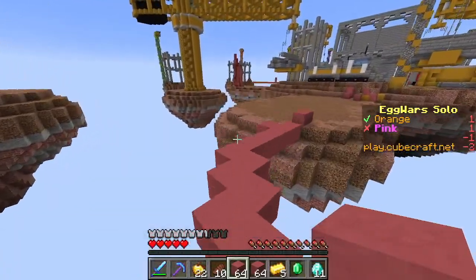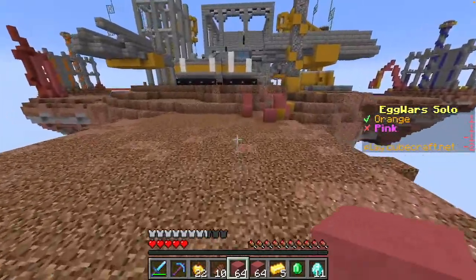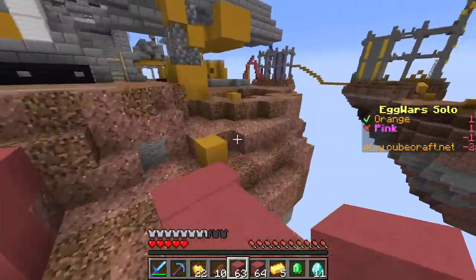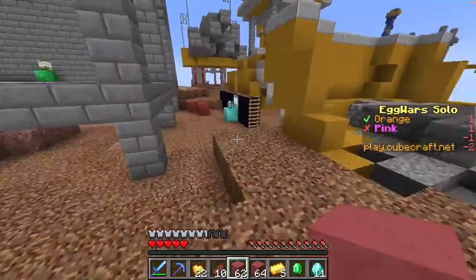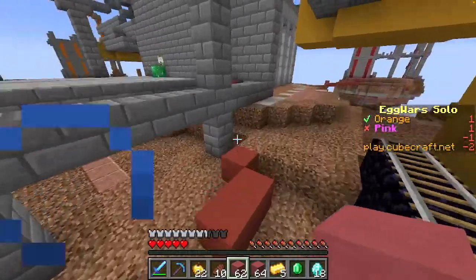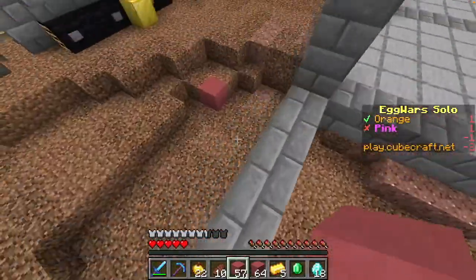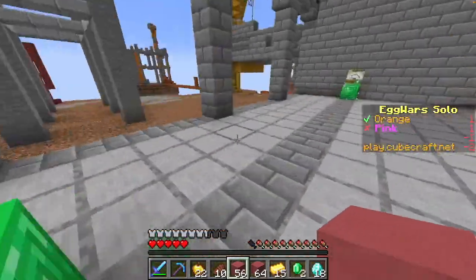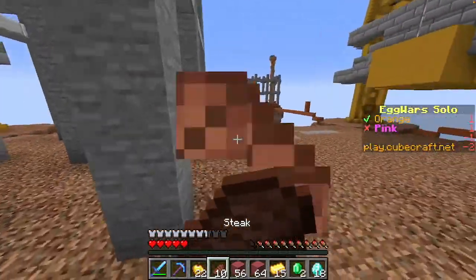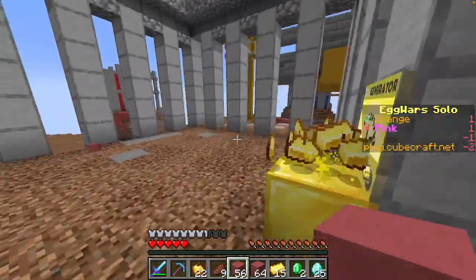Now let's go see what's going on with Orange. I'm not really sure how stacked he is. Oh gosh, he's the ranked player. I was not aware of this until now — maybe I should have been. My game sense today has not been great. First I didn't know where yellow went, and now I didn't know if this was the ranked person.